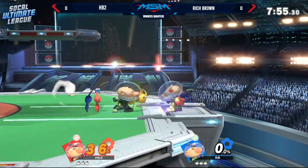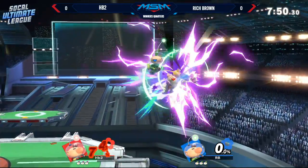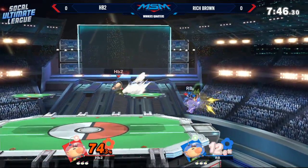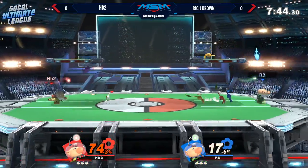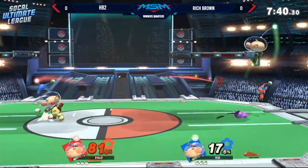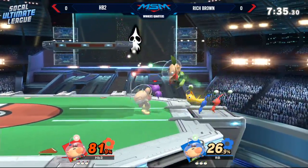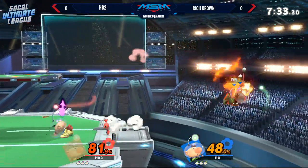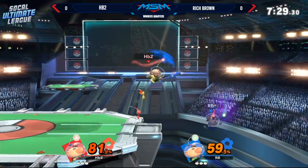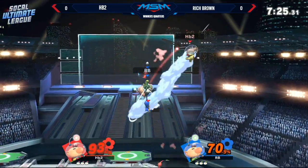The only way I can tell is by the player attacks, but even then they disappear in situations where you can't really see them. Rich is going to be the green Olimar and HB2 is going to be the regular Olimar. Rich Brown already getting a really good offstage sequence, getting 81 off of that with a couple of back airs, recognizing that because of Olimar's slow fall he's able to get extra damage.